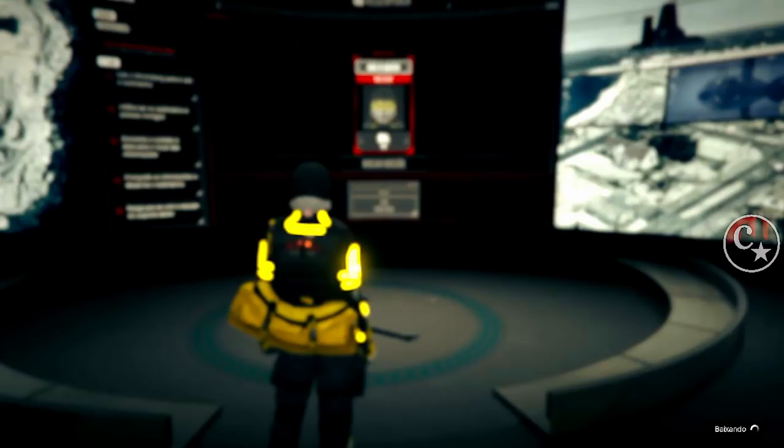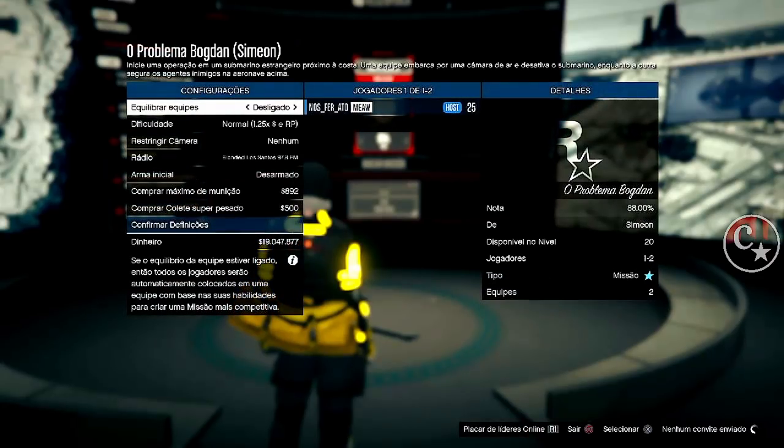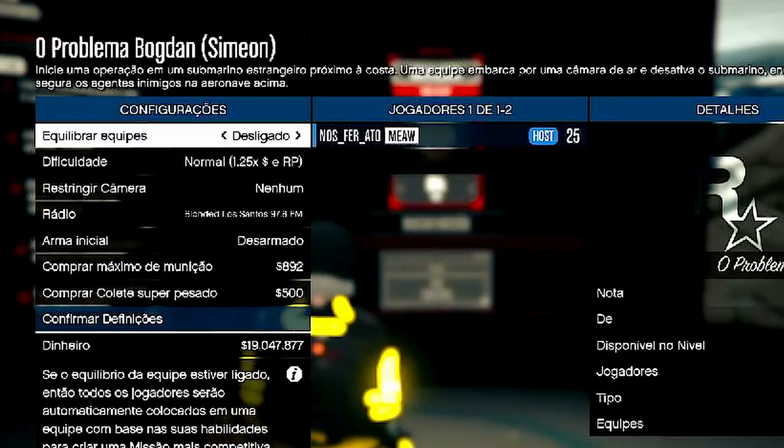Agora deu certo, não teve o segundo cliquezinho. Então venho aqui em GTA Online, Serviços, Jogar serviços criado pela Rockstar, Missões, Um serviço titânico. Assim que eu confirmar, setinha da direita sem parar, até que aconteça o bug. É legal fazer numa sessão pública porque buga muito mais rápido. Olha lá — o Problema Bogdan do Simeon, e não Lester. É isso que tem que dar.